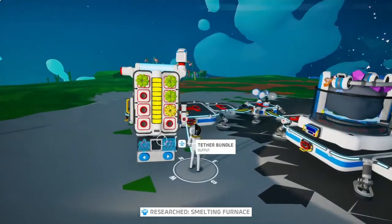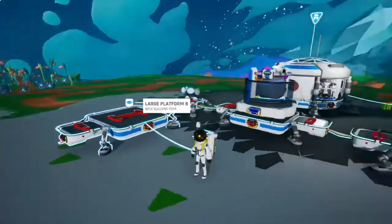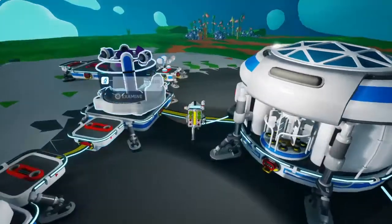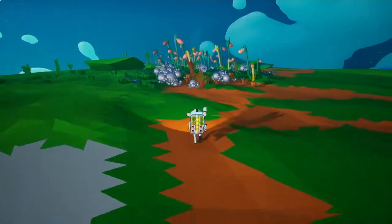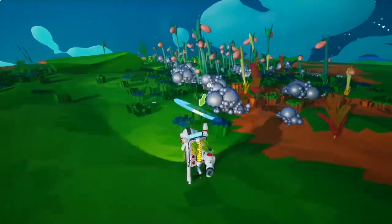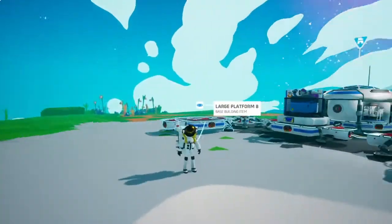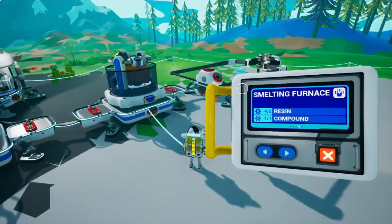I might be missing it. Yeah, I'm missing a compound and one resin. And we don't have another research, so we'll have to go get that. There are some resin and compound deposits, so I'm going to just grab some of this stuff, and we'll get to making our smelter. Alright, so I'm back. I got some resin and compounds, so we can hurry and make one of these smelters.